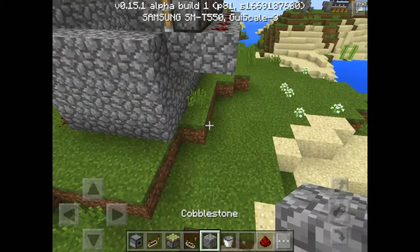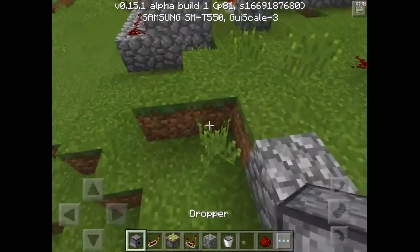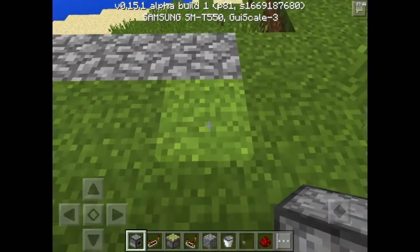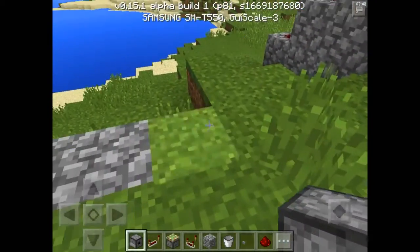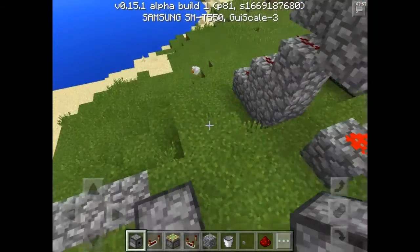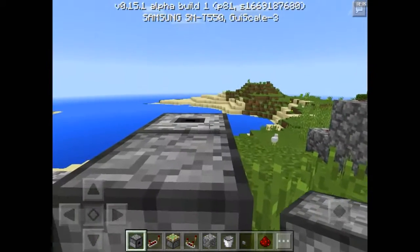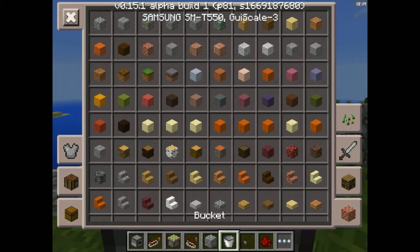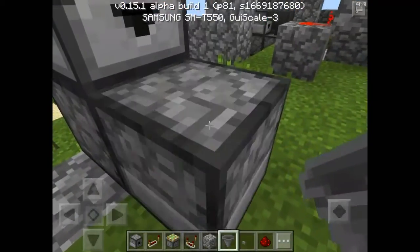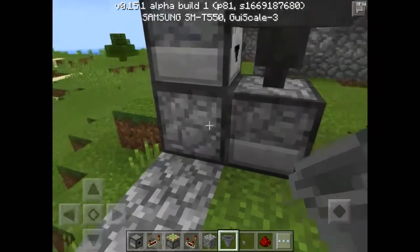Now what you want to do is put a dropper facing this way, then have one facing up, then crouch down and put one on top facing up toward you. Then grab yourself a hopper — crouch down and make sure it feeds into this bottom dropper, going down like that. Then grab yourself an item and put it in the bottom dropper — just one item, doesn't matter what it is.